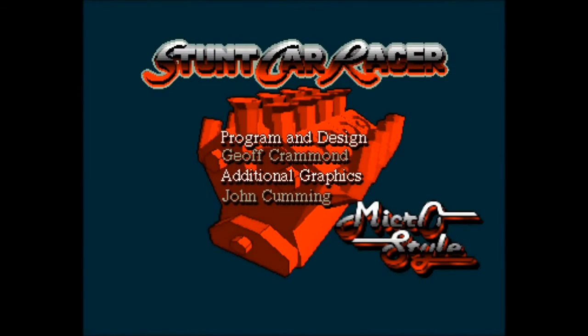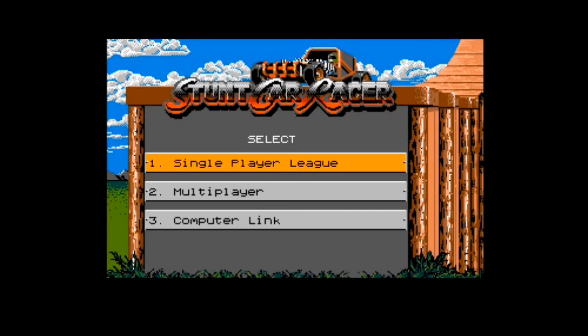Hello, it's Nick here again, and today we'll be having a nostalgic look back at the magnificent Stunt Car Racer for the Commodore Amiga by MicroStyle, developed by Jeff Crammond back in 1989.